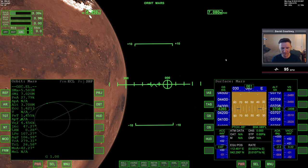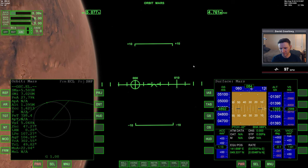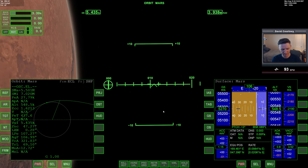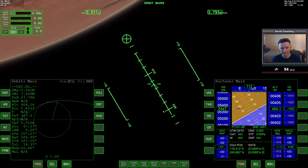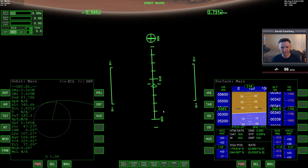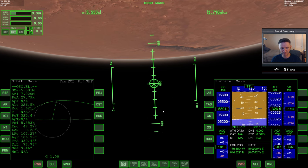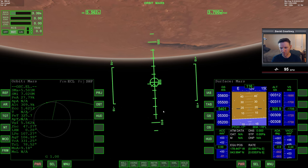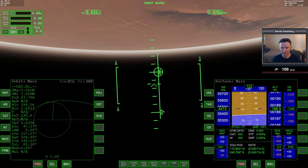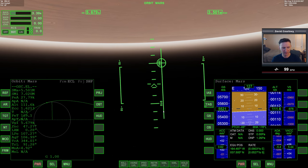We're going to continue forward and we're not going to try anything terribly aggressive this time. We're getting close to the point where we need to start thinking. So we'll go to rotation, rotate over this way, and go to the prograde position — point the nose at the velocity vector. Now we're just going to work time forward until we get to entry interface for Mars, which is still about 120 kilometers, but we're going to go just a tad bit lower than that.